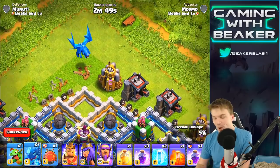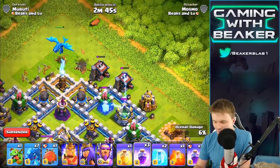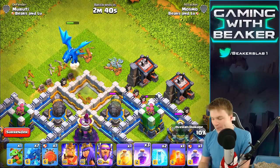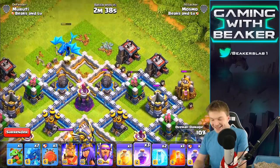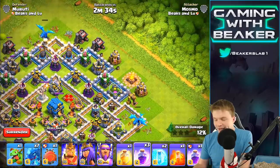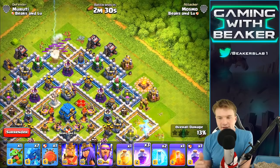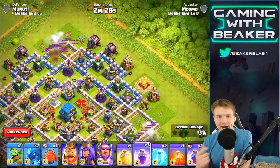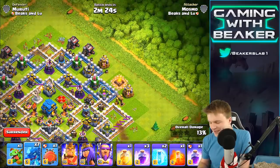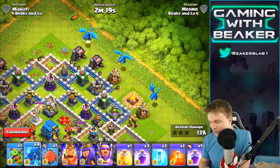It looks a lot cooler when you just have one because you can see everything. Look at this — boom! Oh that is so sick, I love these things. Think about this: as one Electro Dragon and one Baby Dragon, it does more work than a regular dragon and baby dragon combo. I think so — they're pretty slow, these Electric Dragons, but I think they're gonna do way more work than normal dragons.